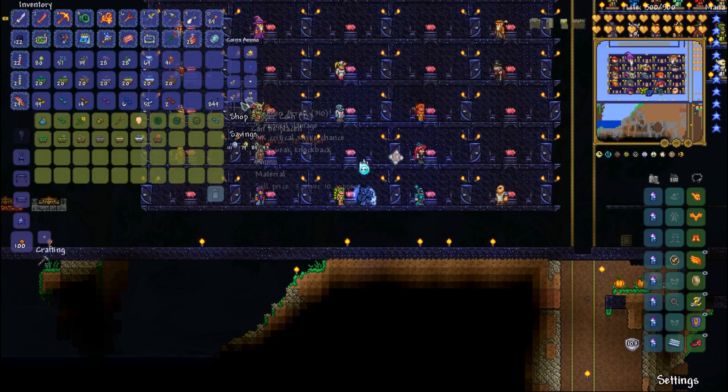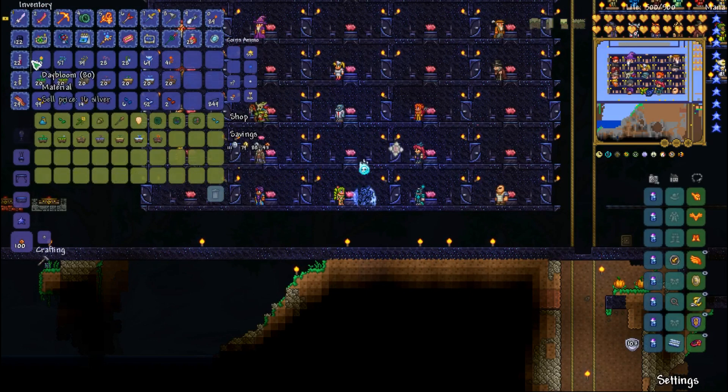What you want to do first is come to the Dryad and buy some of these plant boxes. As you can see I already have some, but I'm going to be buying five more for each type. You can grow these flowers as you can see — above each planter and under each planter are the seeds you need.